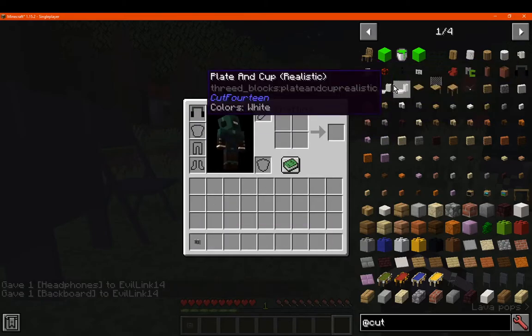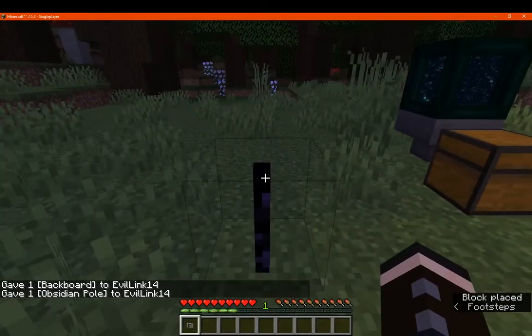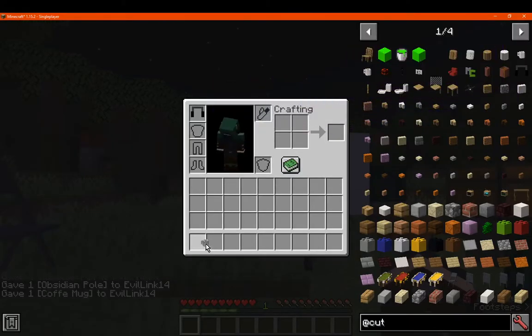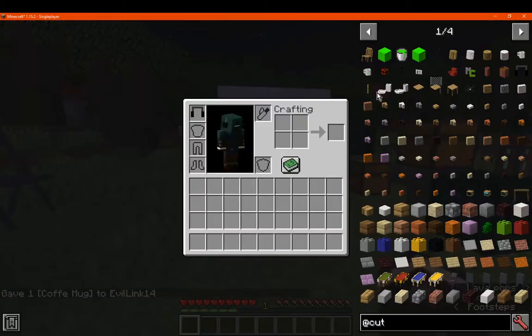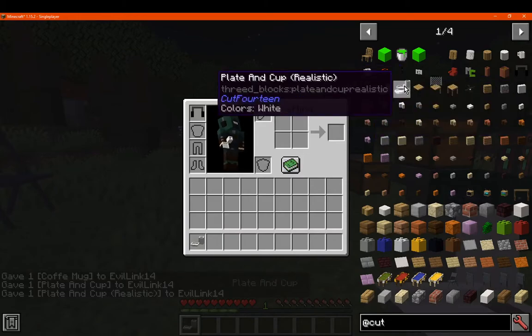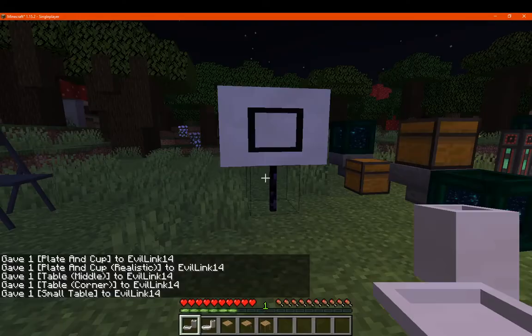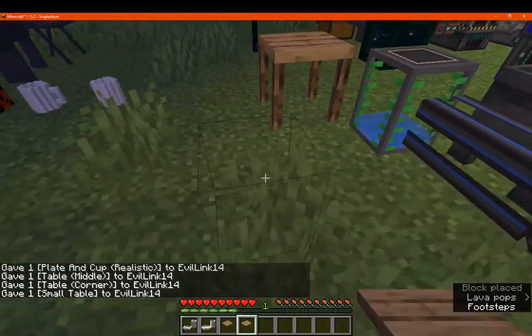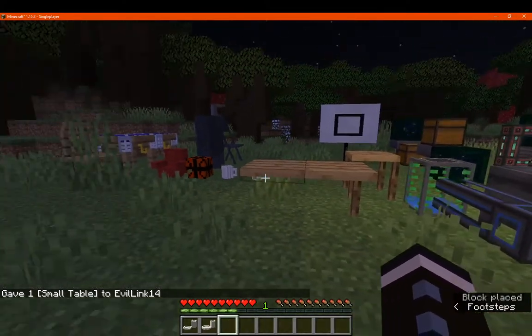It was missing a backboard — here we go. So we've got a sitting pole and a backboard for basketball, full and empty coffee mugs that are placeable, plates and cups — a realistic looking one, and tables that are in parts if you want, so you can have a small one, a corner, and then a middle to apply to a board.